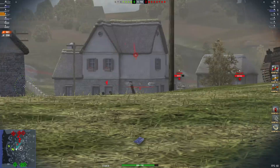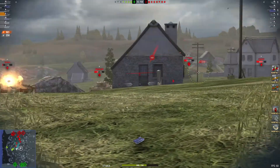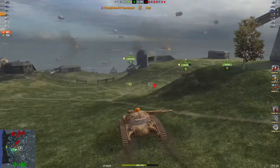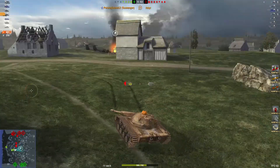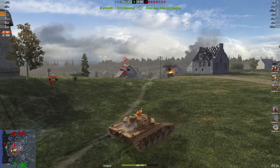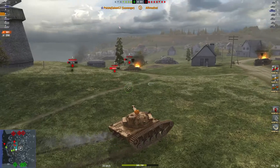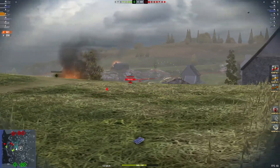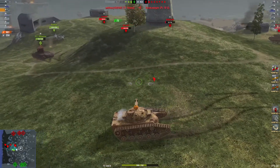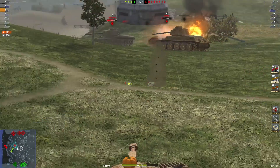Don't be one of these muppets that yolos. This tank really needs a little bit more gun depression - this little hill he's battling to peek over. I like that he just moves forward a little bit and that tank runs backwards. So the greens have lost four tanks, the reds have lost none.